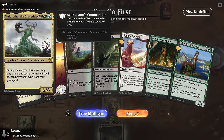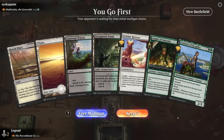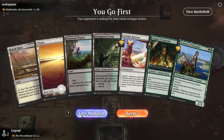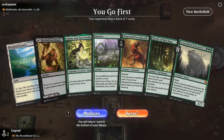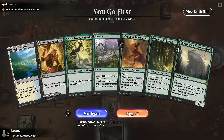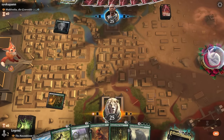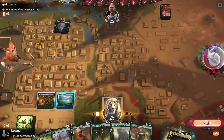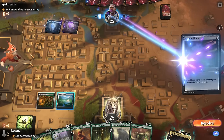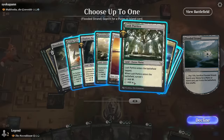Game two: on the play facing Muldrotha, a graveyard deck. Our hand has some good three-drops but no early acceleration, so it could be slow. We take a mulligan — the new hand is a two-lander but has Oracle, Swordtooth, and Azusa, so we just need one more land to get going. We can surveil to improve odds of finding a third land, and Excavator is quite good here letting us replay the same fetch land over and over. We'll get the Portico and then go for Harrow first.